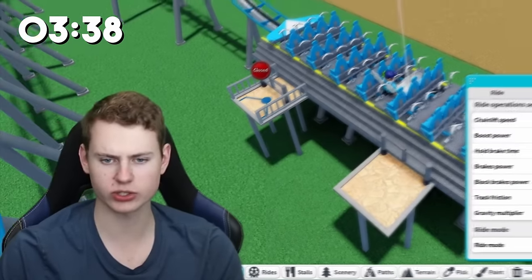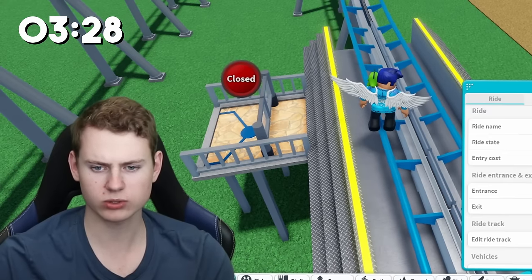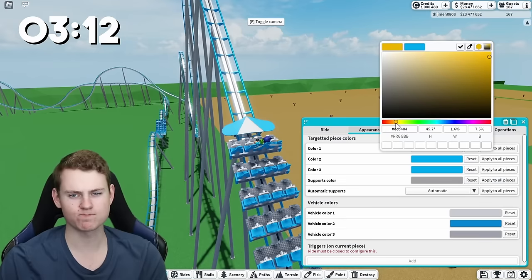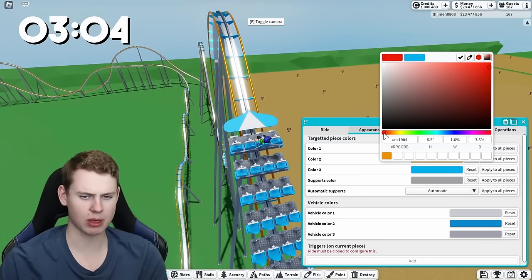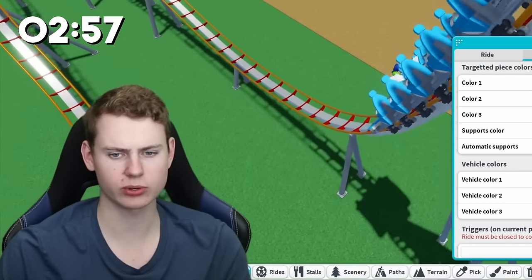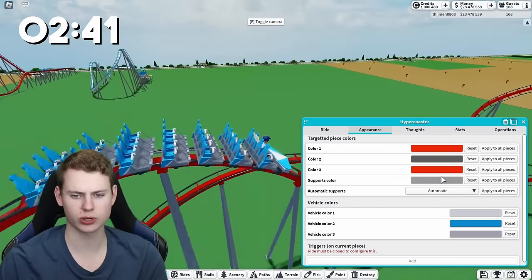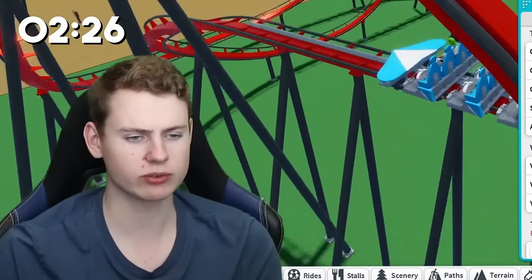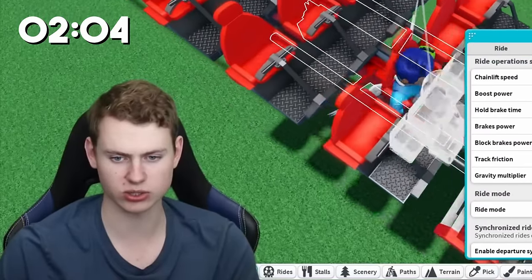Now I'm changing operations and definitely increasing the chain lift speed. The block breaks are probably almost off. Let me check if it actually makes it to the end. While riding the coaster let's look at the colors - maybe orange? Actually let's do some red and very dark gray. So far we're making it pretty well over these hills - this is looking pretty cool. The supports will be the same color. We're going very quick; I might actually need to slow it down.